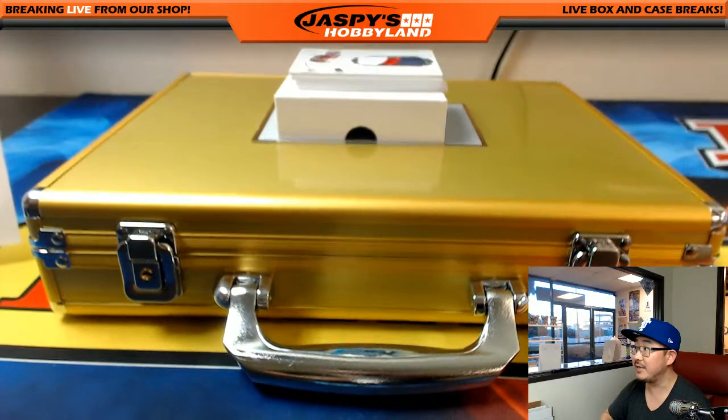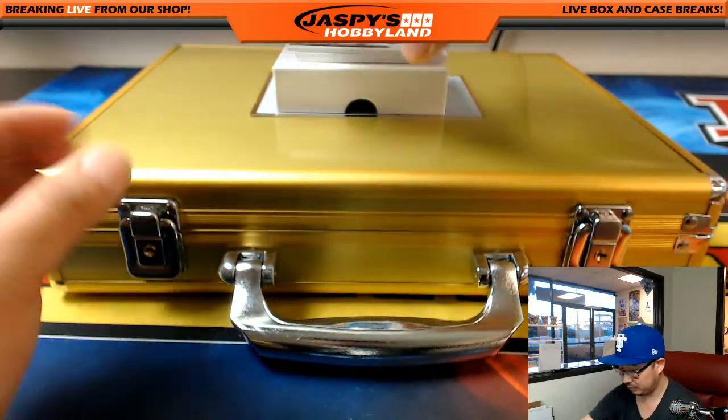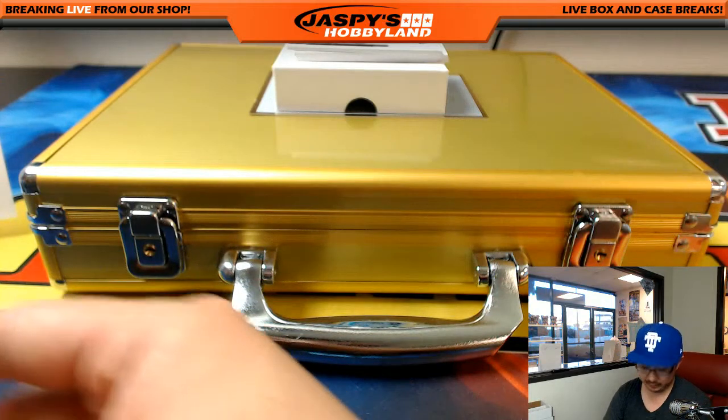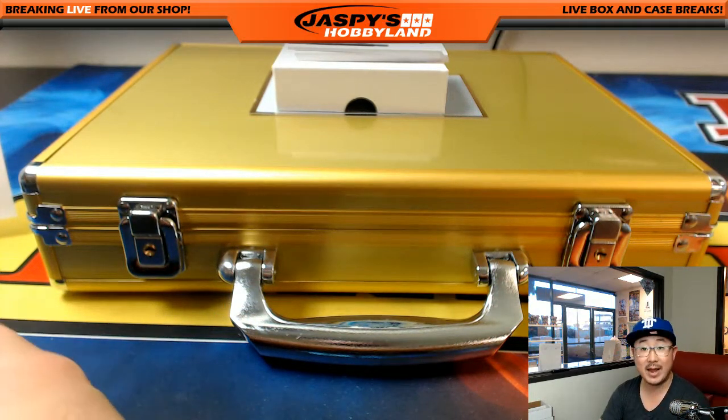Gotta have some Texans — there they are. Eleven out of twenty — Braxton Miller three-color patch and autograph. Another Texan for Mike Koontz.